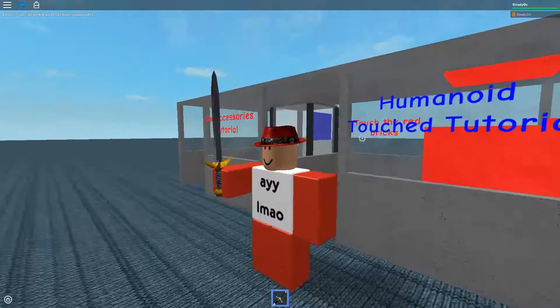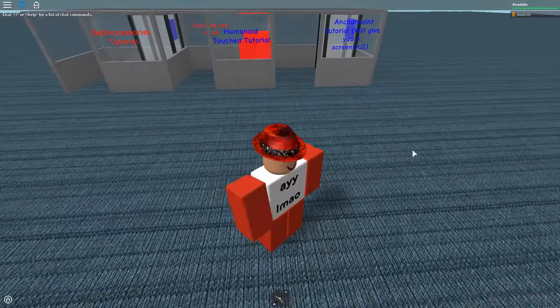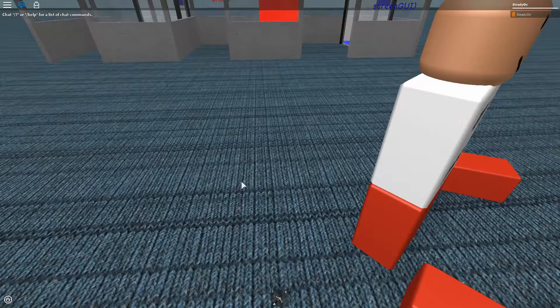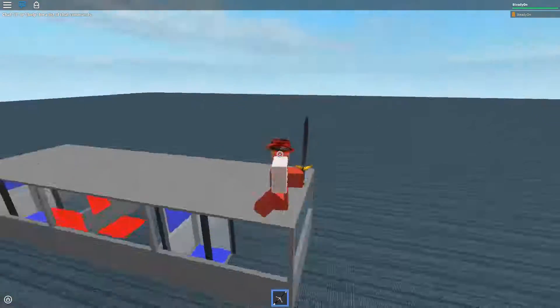So you can see here I have a sword, and I can hit people with a sword. Obviously there's no one else in the game so I can't actually hit anyone with it, but if I reset, I should still have the sword. Yeah, I do — I have the sword.